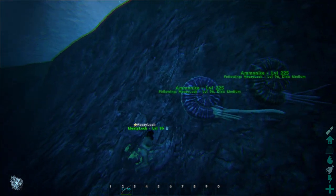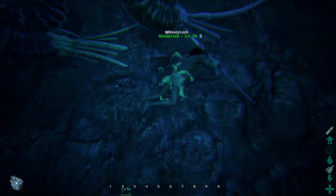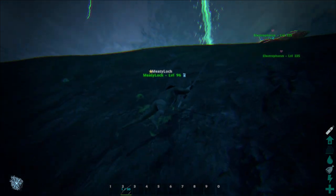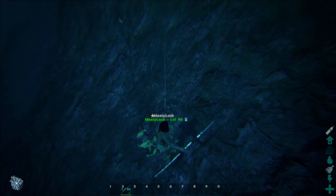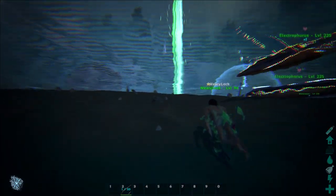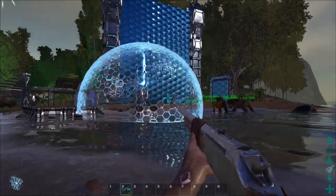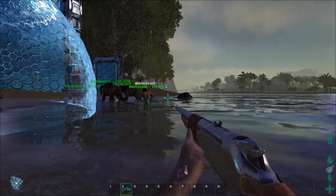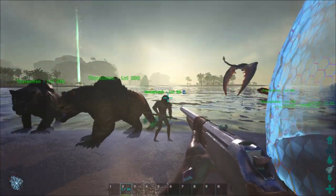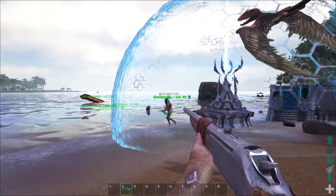The ammonite bile effect gives you a green cloud around you and any creature in the area will attack you because of that. You can do the same thing with the crafted aggro darts. Any creature as long as they're not classified as large or bigger will be affected. See how these dimorphodons just all of a sudden came over — they're all aggroed on me right now.